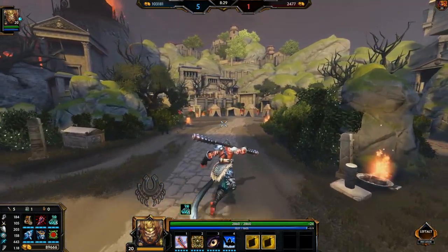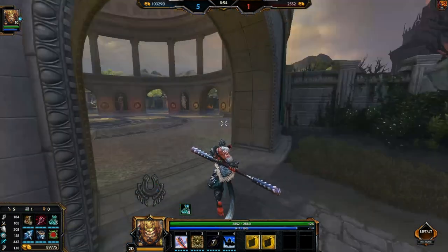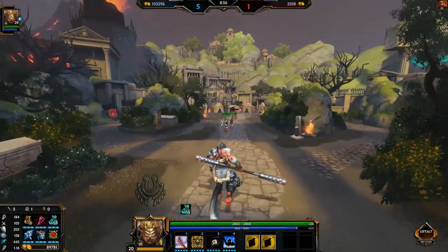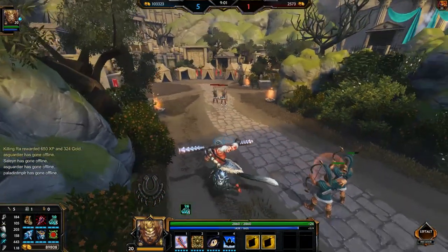Moving on to Sun Wukong's third ability, it's called 72 Transformations. Sun Wukong transforms into an eagle, a tiger, or an ox, and charges forward — each form does something completely different. The eagle is your main form of escape or catching up to somebody if they're very far away. It's the fastest of the three forms by far, and you're immune to slow and root effects. So if Neith were to turn around and try to spirit arrow you, it would just do the damage and wouldn't root or slow you at all. The tiger form is very single-target oriented and will be your main initiation onto a single target.